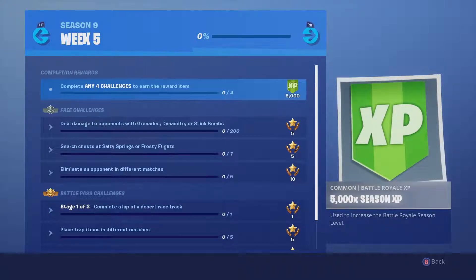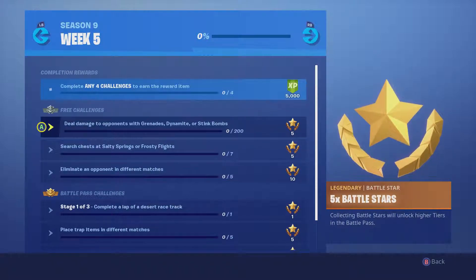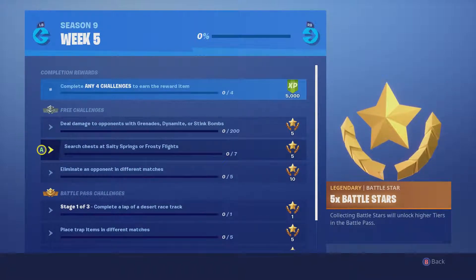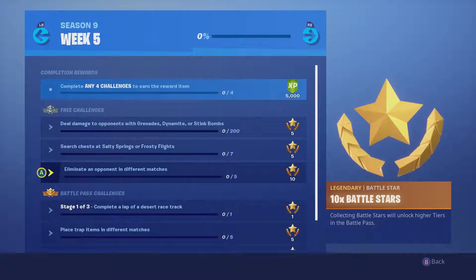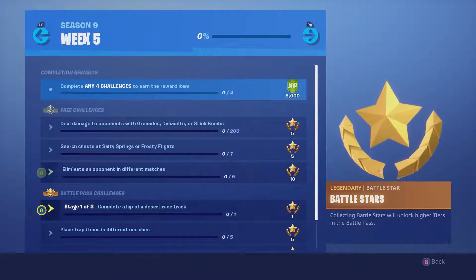Deal damage to opponents with grenades, dynamite, or stink bombs — that'll be a little annoying since I don't use grenades that much, but we might be able to get that one. Search chests at Salty Springs or Frosty Flights is pretty easy if you get a good drop. Eliminate an opponent in different matches — just play five matches and get a kill in each.